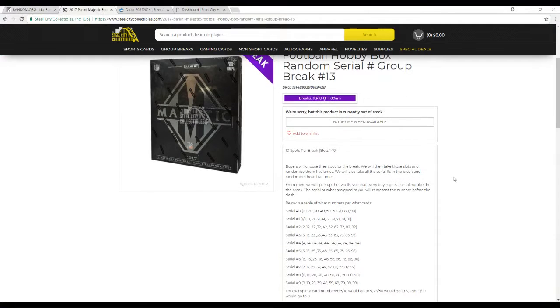Number 14 is already out. Ten slots in this break, slots 1 to 10. Buyers choose their slots for the break. We'll then take these slots and randomize those five times. We'll also take all the serial numbers in the break and randomize those five times. From there, we'll pair up the two lists, so every buyer gets a serial number in the break.